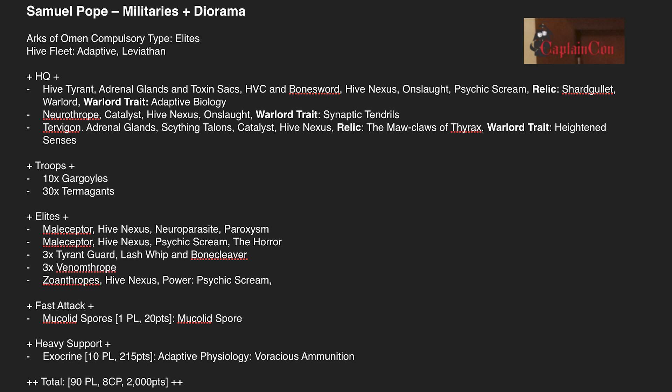He dug deep into his pocket for 210 points on Zoanthropes with an invuln — you can't blame him, it's very good. There's also a Mucolid Spore, which lots of people take — I think it's for screening or stopping opponents' pre-game moves toward you. He's rounded it out with a Tyrannofex with Voracious Ammunition, just for those extra couple of mortals.